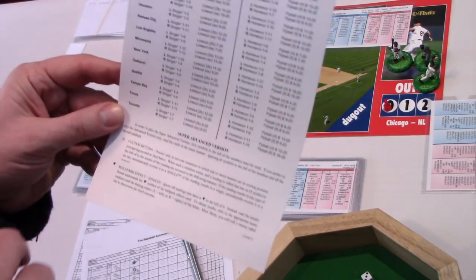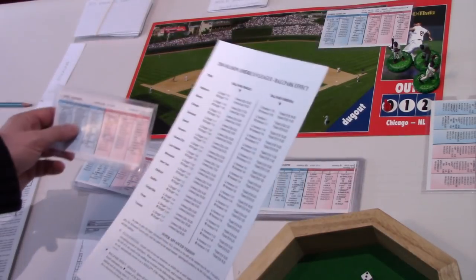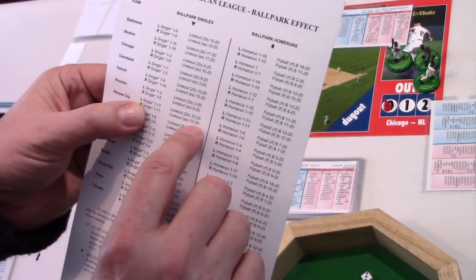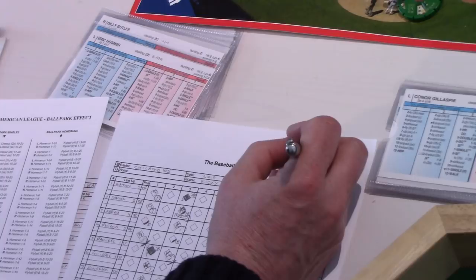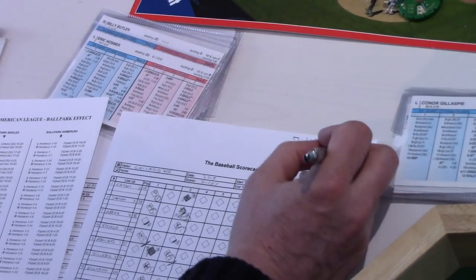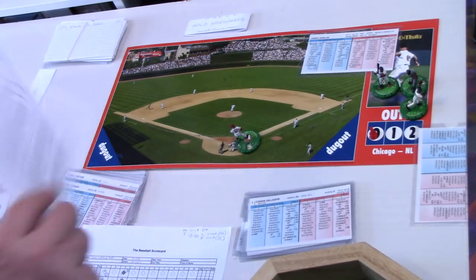So depending on which ballpark you're playing, if you see on a hitter card this downward-pointing arrow, normally this would be a ground ball B back to the pitcher. Instead you ignore that and use the ballpark effect, and it depends if the hitter's left-handed or right-handed. You roll the d20. For the K it would be 1 to 11 is a single, 12 to 20 is a line out. For a lefty it's a line out to the second baseman, and for a righty it's a line out to the shortstop. You can also introduce weather effects, but we're going to choose to play ballpark effects.